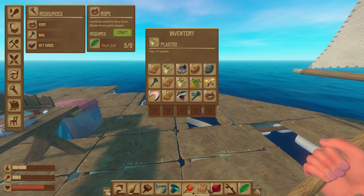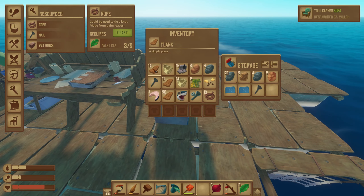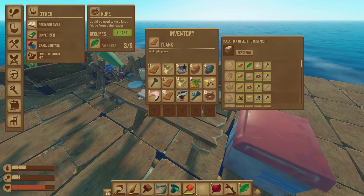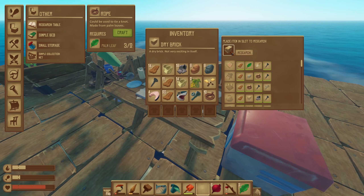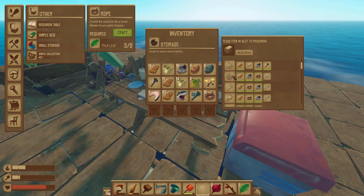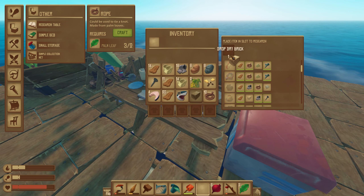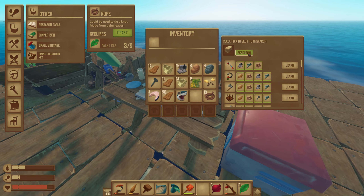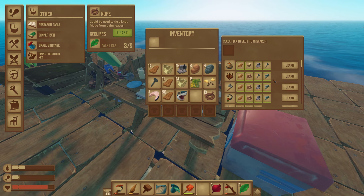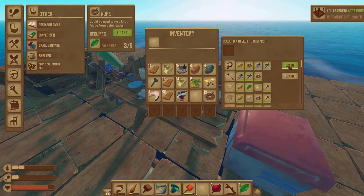My inventory is getting a little bit full, I'm going to need to make more storage. Speaking of storage, can I make bigger storage yet? No - what am I missing? Storage requires a hinge and I don't have a hinge yet. Oh wait, we did have a dry brick in here - I'll be able to research this as well. We learn more things like the smelter, a scrap hook which is just a better hook that can go further and hit harder, and a better fishing rod.